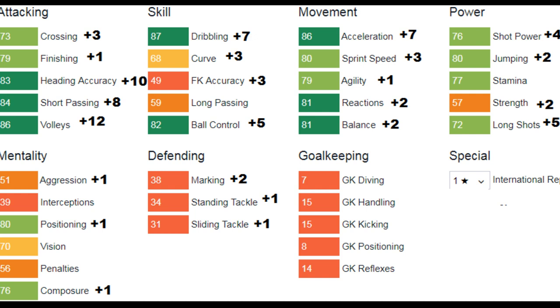Looking at individual attribute growth overall: Crossing up by 3, just a plus 1 in Finishing, but Heading Accuracy up by 10, Short Pass up by 8, Volleys up by 12, Dribbling up by 7, plus 5 to Ball Control, Acceleration up by 7, plus 3 to Sprint Speed, Agility up by 1, plus 2 to Reactions and Balance, Shot Power improving by 4, Jumping up by 2, plus 2 to Strength, plus 5 to Long Shots. A little plus 1 in Aggression, Positioning, and Composure, and a little growth to defending stats.